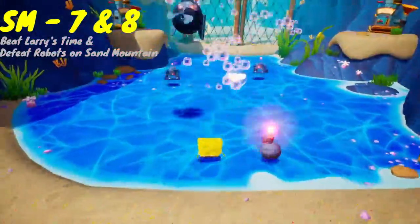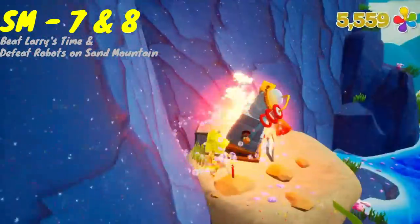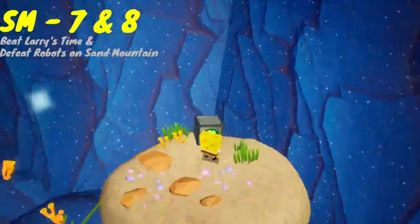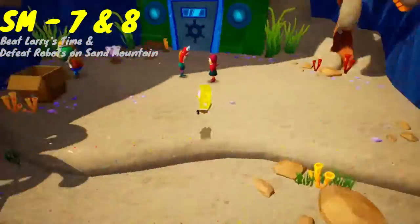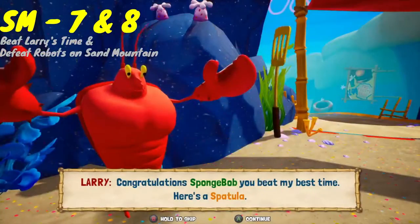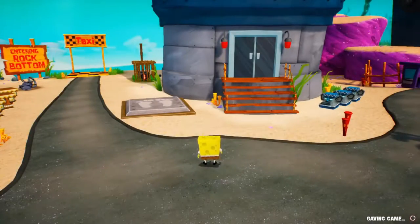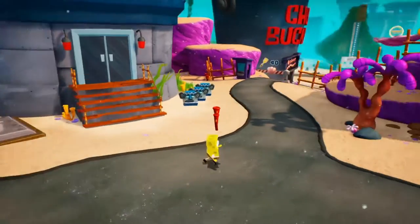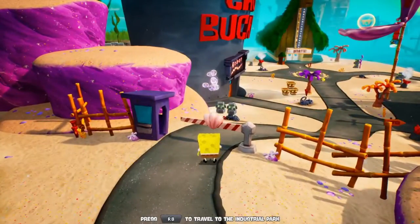With that all done, this is actually a pretty quick area for me, but you've gotten through all of Sand Mountain. Obviously it'll be a little bit longer than me just speeding through the gameplay, but now that you have all the spatulas you can head back to Hub 2 and open the next gate — you only need 40 spatulas for it, but you should have way more than that. Now it's time to fight Robo Patrick.